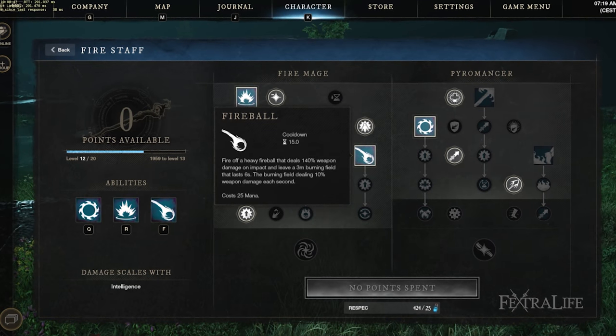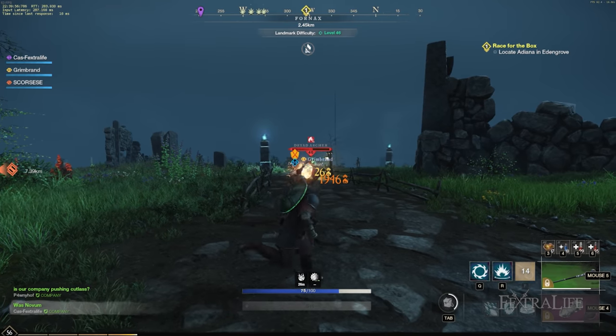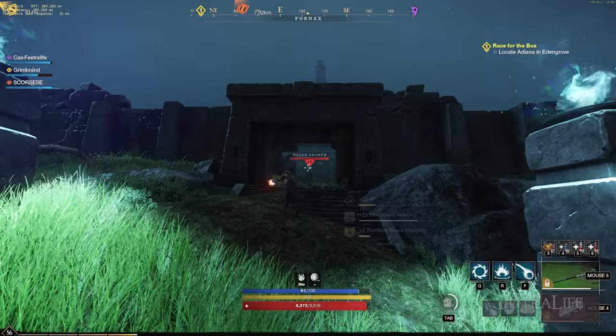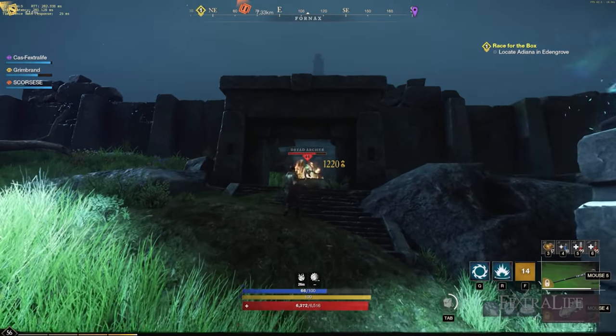Fireball: This skill flings a fireball in a small arc instantly. It's tough to aim but leaves a burning puddle on the ground that damages enemies over time. Make sure to cast this when you're sure enemies aren't going to move for best results.